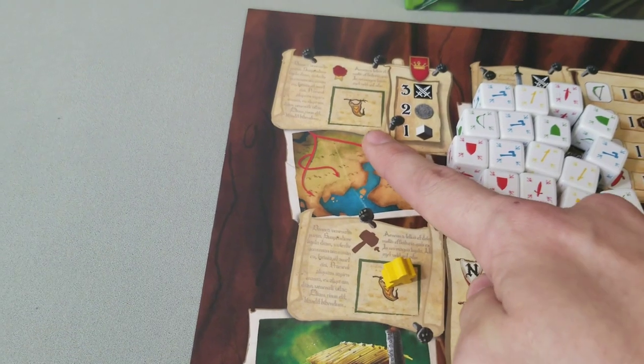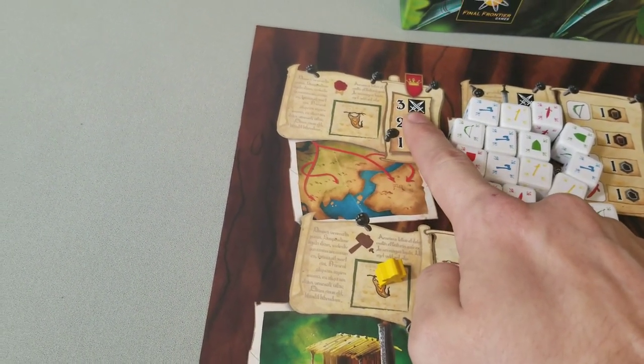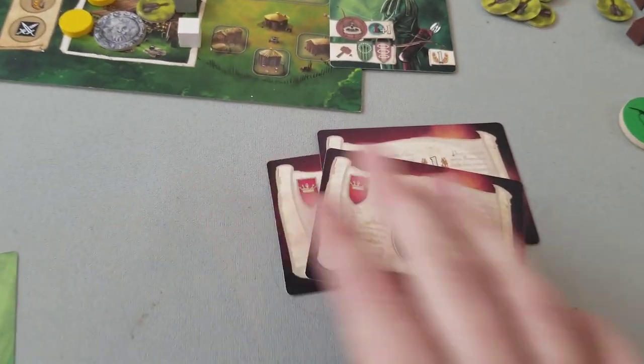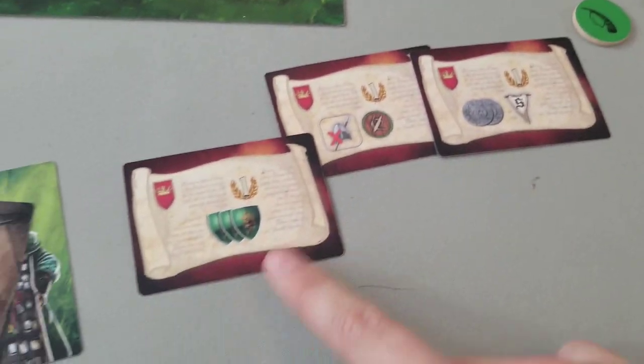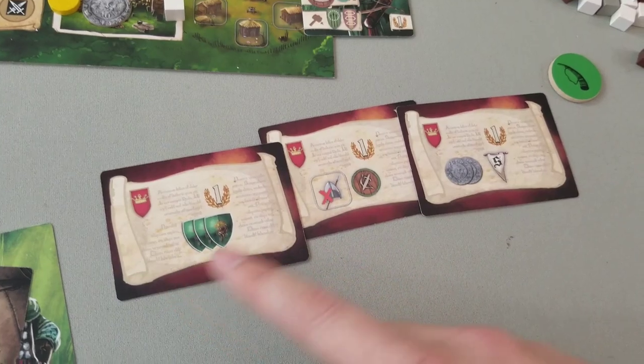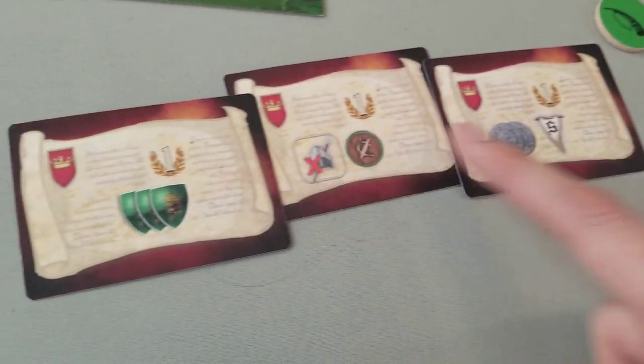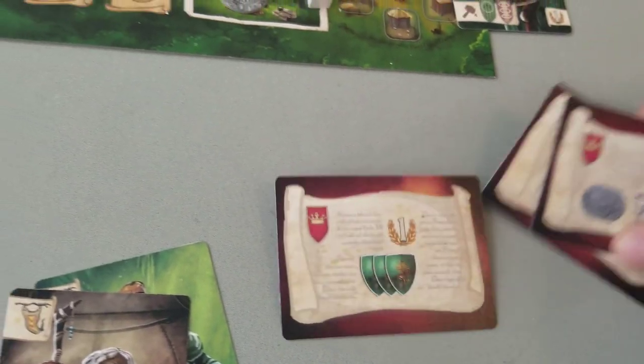The envoy action lets you send a meeple to discard three weapons, two silver pennies, and a resource to complete King Richard's tasks. Each player starts with three tasks, and each Merry Man sent to the envoy allows you to score one task. These are different in-game objectives you can try to complete.